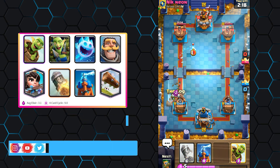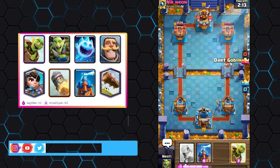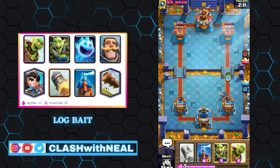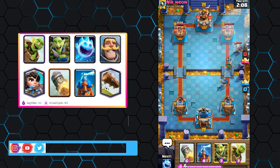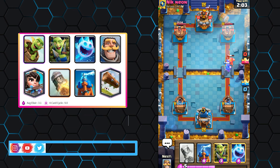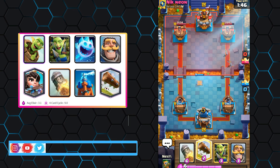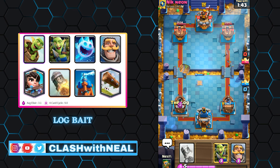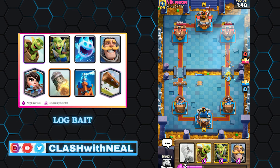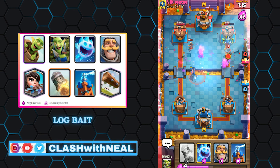The Goblin Barrel is a spell card that spawns goblins — it is a threat card and a win condition that can easily endanger your opponent's towers. Goblins have a spawn pattern, so your opponent has an opportunity to respond. In many bait decks, your objective is simple: chip at the opponent's towers with the Goblin Barrel and Dart Goblin. If necessary, finish the tower in double elixir by cycling Rockets. Analyze your opponent's card cycle carefully — if he doesn't have his Log in hand, don't hesitate to send your Barrel.